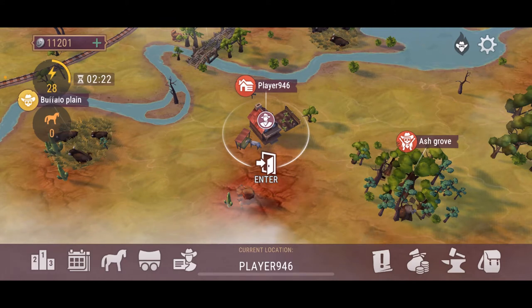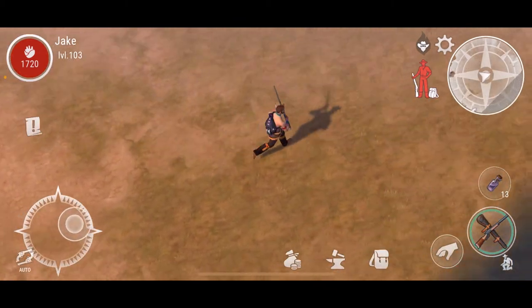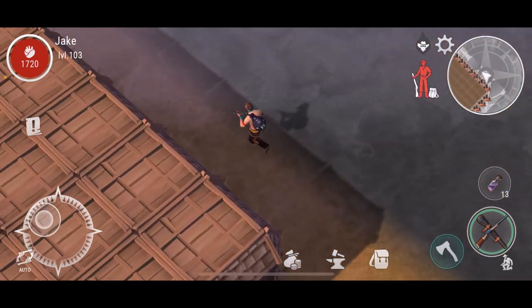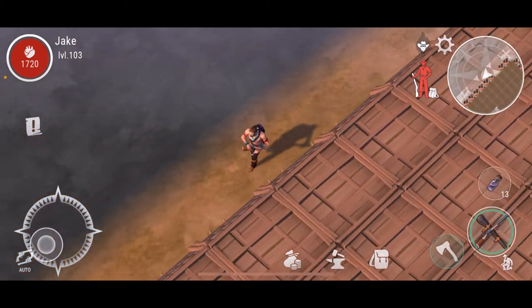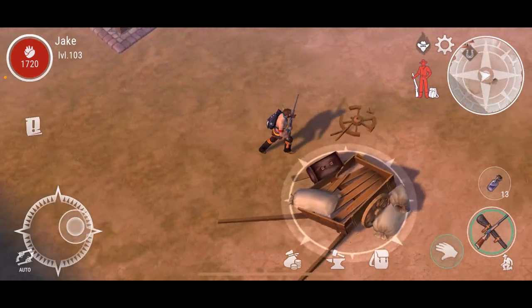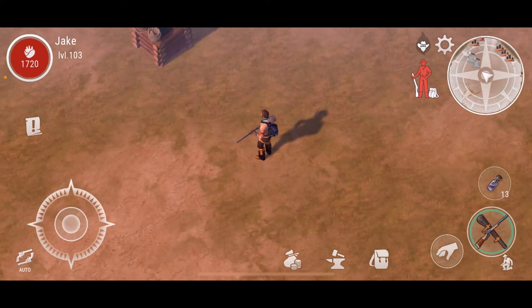All right, let's get in there. Let's see if 946 is home or not. Oh man, I don't think this is going to be any interesting base — it just looks normal. All right, so 946 is not home.